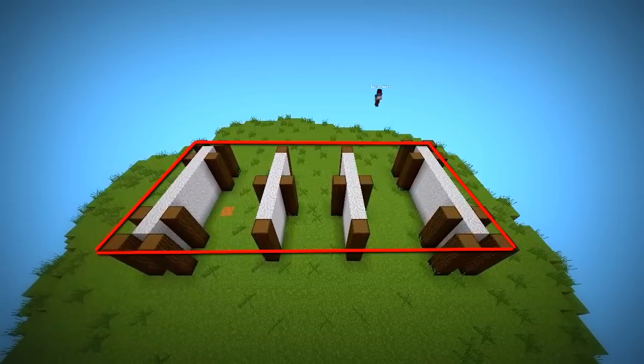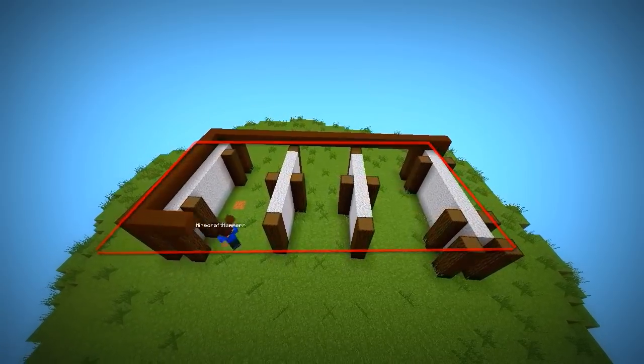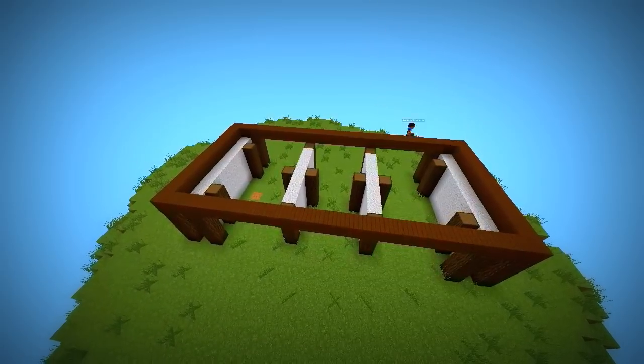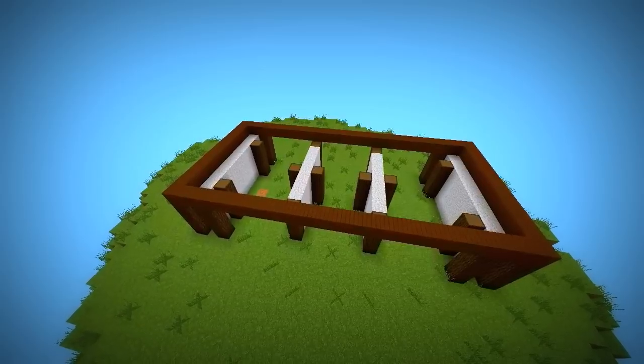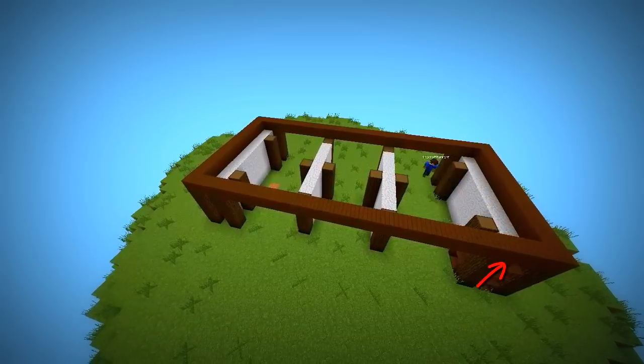Then cover the top with a large wooden panel. Fill the 1 block gap between the logs with brown carpet.